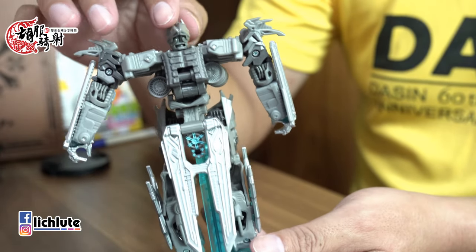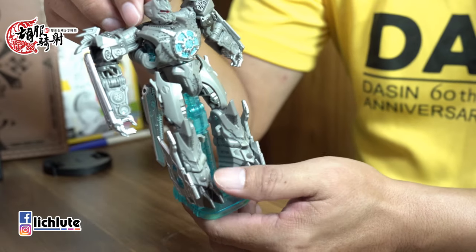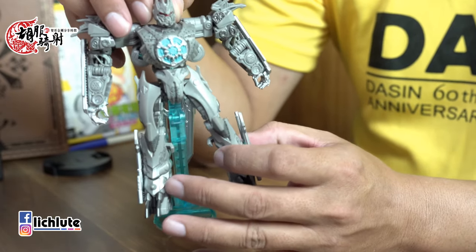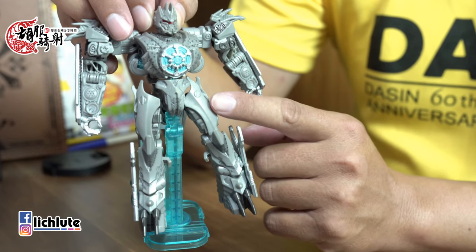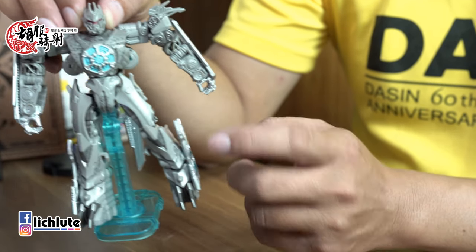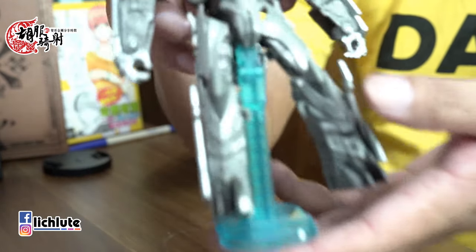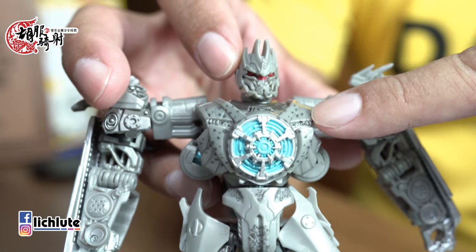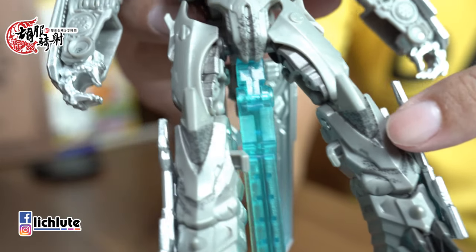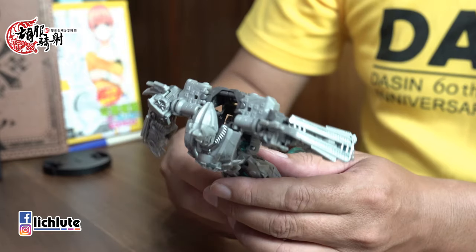跟支架一样是水蓝色透明件上银漆。脚的接地位置非常靠上，要把整一大块视为脚掌的话我也认了，不过以正常比例来说接地好像不是在脚踝而是在小腿上，个人觉得比较奇葩，但这都不是什么大毛病。其实这家伙的人形我真的觉得还挺帅的。身上有一些类似战损斑点的涂装，膝盖也有，反正可动部分稍微讲一下。